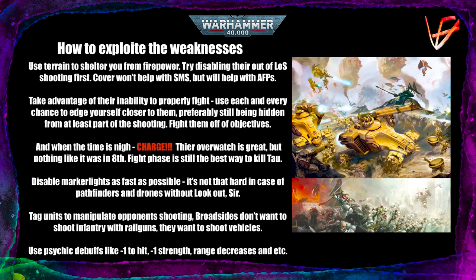Of course, use psychic debuffs that Tau can do nothing about — like the minus one to hit that many armies have, such as Dark Angels or Space Wolves. Many psychic disciplines have a minus one to hit debuff, which is very strong against a Tau Crisis team blob.